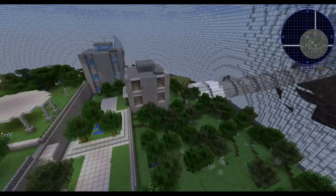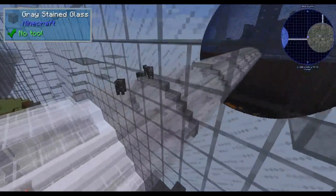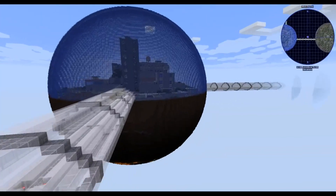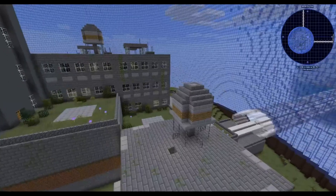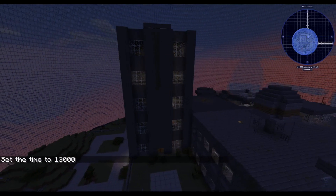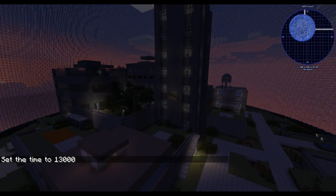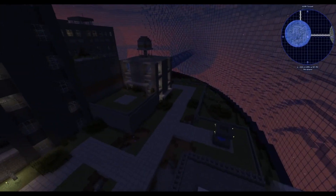This could be a fun world to work in. You can explore and see what's in the buildings. Torches are enabled in the buildings because it looks nice, but of course that's all configurable — if you don't want that you can always remove the torches.